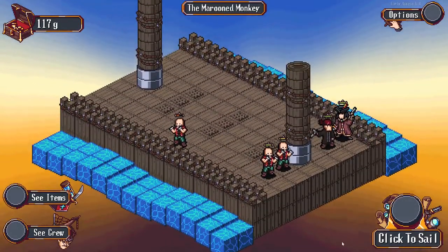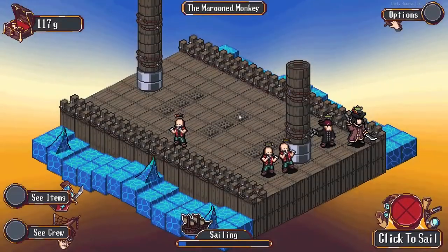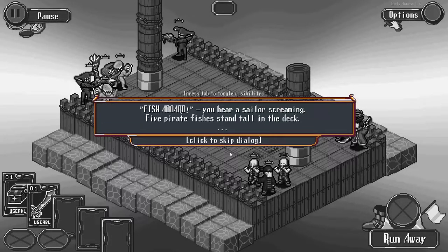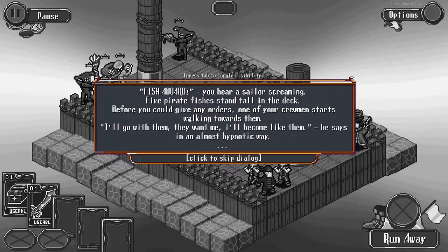Hopefully this brawler will survive. Forest, Ocean, Jungle - I think we'll go into the ocean, and then we'll get another shop after this. Mission board - you hear a sailor screaming. Five pirate fish stand tall on the back of the deck.